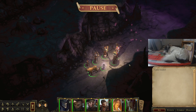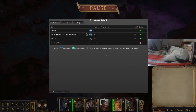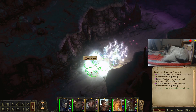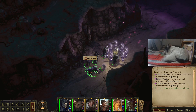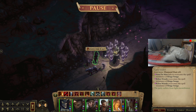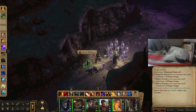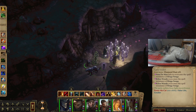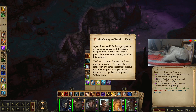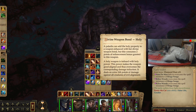First things first is buffs. Hi buff bot. We have to go through and do individual stuff to be a little more specific in what we want. We want False Life Greater. We need a weapon bond which is keen and holy.